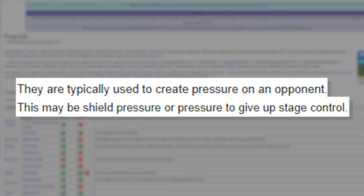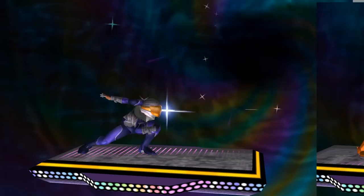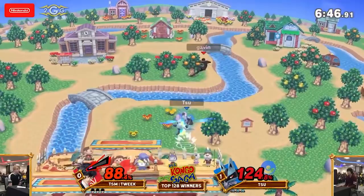This may be shield pressure or pressure to give up stage control. Common examples of projectiles include the charge shot, blaster shot, and thrown items. Almost all projectiles can be reflected, while others can also be absorbed. Projectiles are generally physical, energy-based, or thrown items. But I feel like this really doesn't talk about why projectiles are so crazy in Smash.